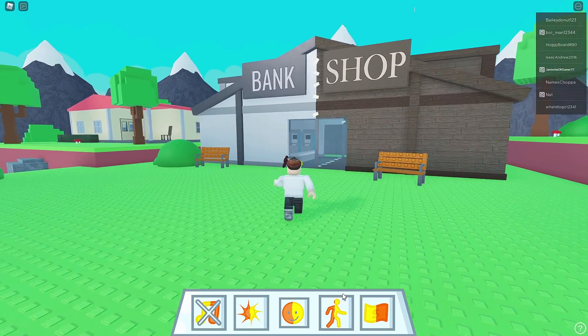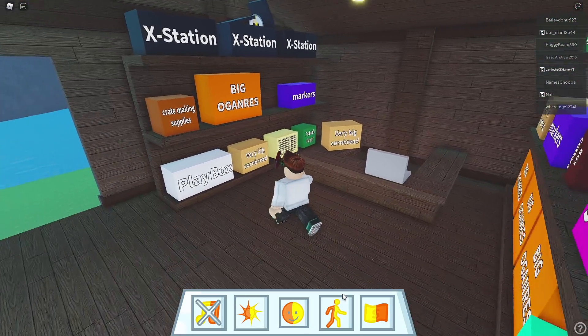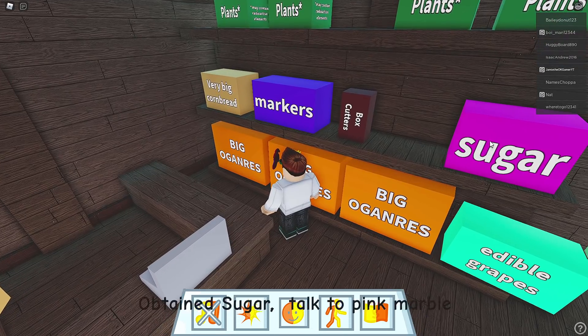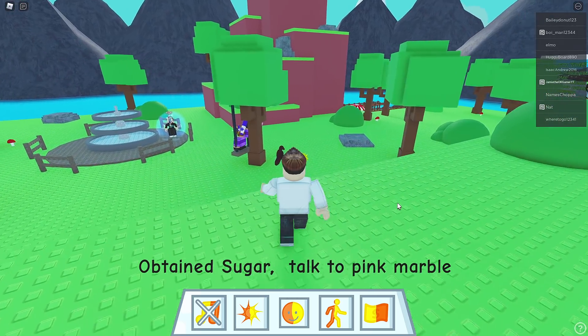Can I go faster? We're already going pretty fast. The bank and the shop - I guess we want the shop. Do you see any sugar anywhere? There are markers. Oh, there's sugar right there! Obtain sugar. Talk to pink marble. Let's go - we're going to get the pink marble badge now.